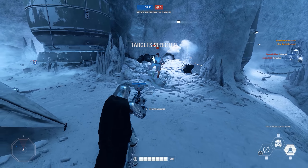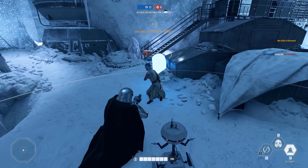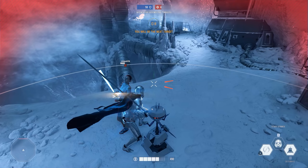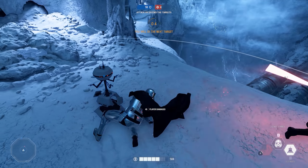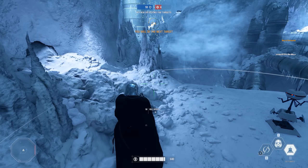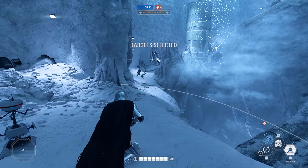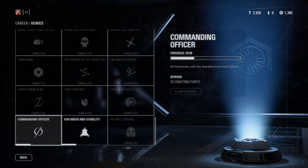Here Phasma deploys a droid that will consistently blast shots at any targets nearby. When any enemies get too close it will automatically shock them, leaving them stunned for a short period of time. This makes it easy to land a load of shots to the head or get those Staff Strikes in. Like all other villains and heroes, Phasma has some milestones you'll probably want to complete — one being hitting 30 enemies with a final blow from Staff Strikes. Using the Sentry Droid is the main way to do this.